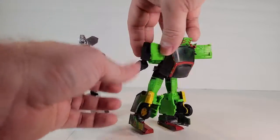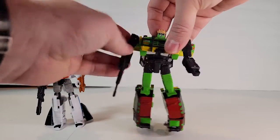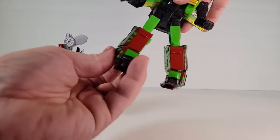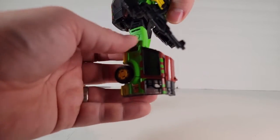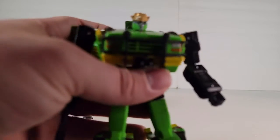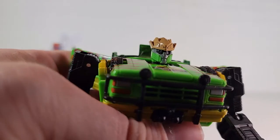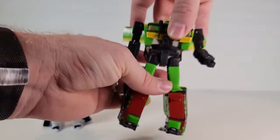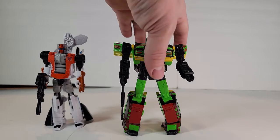Otherwise it looks really good. It does have all the modern posability — nothing in the wrist though; universal at the elbow, everything in the arm, head on a ball joint — everything you'd expect out of a modern one. It has the ankle tilt, and it's neat how they did that since this flap comes over in transformation to close out the truck mode, and then flips to free up the ankle tilt. Take a look at that head sculpt — they gave him a safari hat and tried to give him that Alan Grant with sunglasses look. Pretty nifty. Still got the Jurassic Park logo there, and definitely got all the branding you need on the door panels and the hood. I'm really happy with this one.